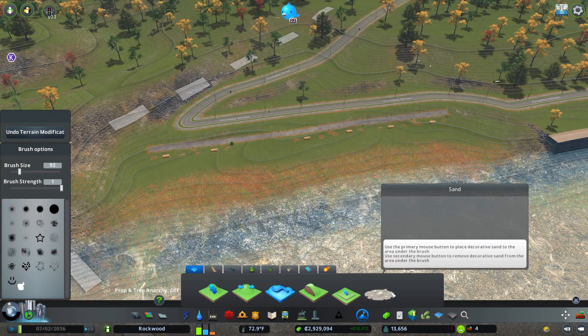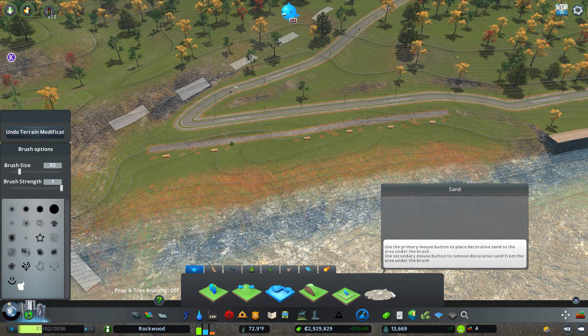We should probably also add some sand to our beach. Sand on this map is a little bit gritty, but it'll be alright.